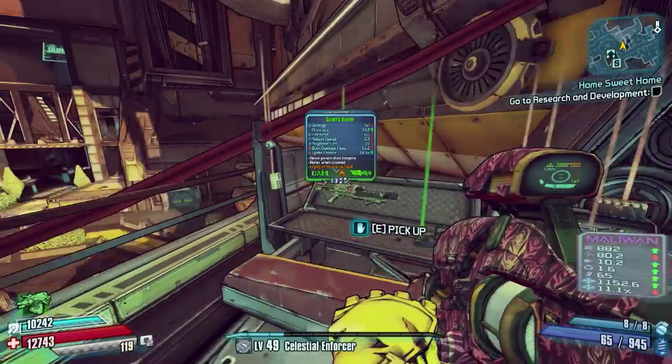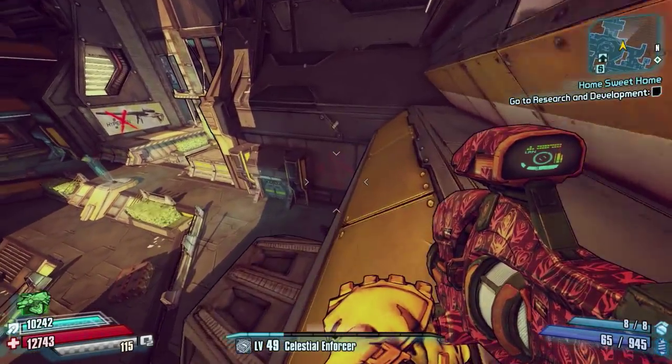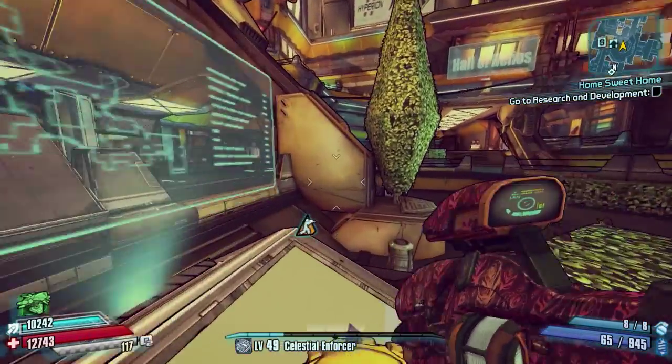So that's how easy that one is — nice and simple. I'm going to do a speed farming video on this chest because you can actually rocket jump up here as well, so it's always good to do. It's pretty close to Jack's office as well. I hope you've enjoyed this guys. Be sure to check out the link in the description for the rest of the badass rank challenges. Thanks for watching, see you in the next video.